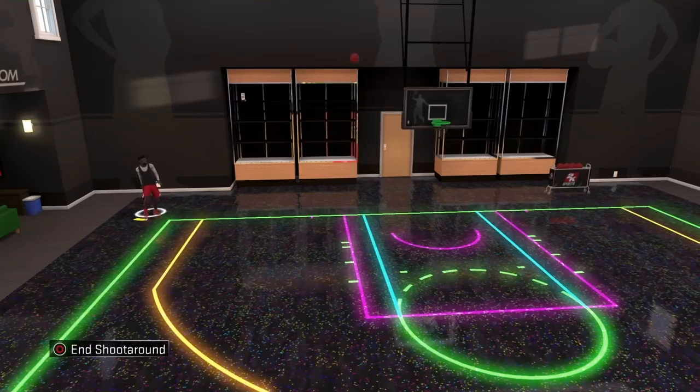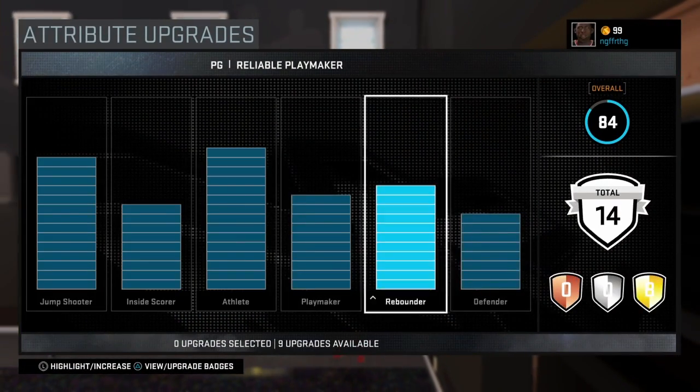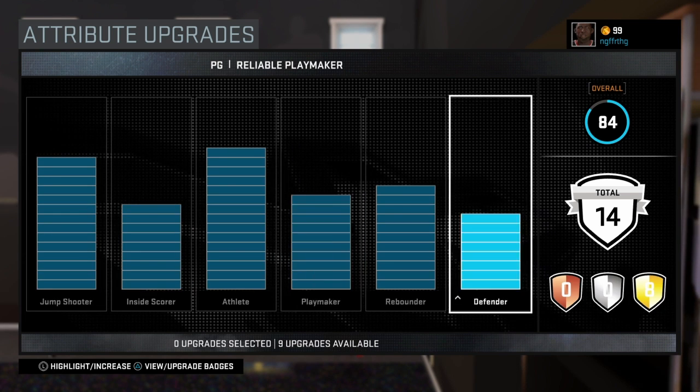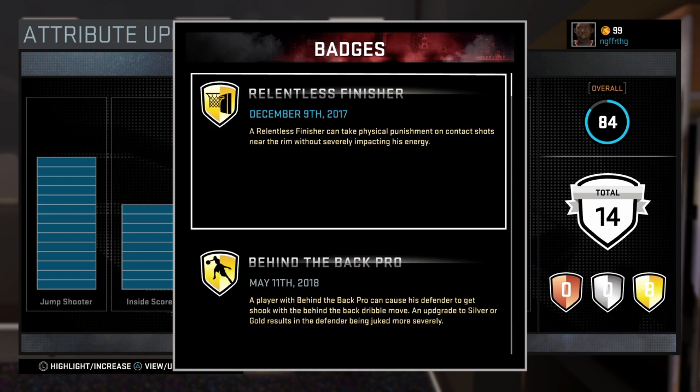So that's that. These are my attribute upgrades at the moment. I'm 84 overall, I'm a reliable playmaker point guard. These are my badges.